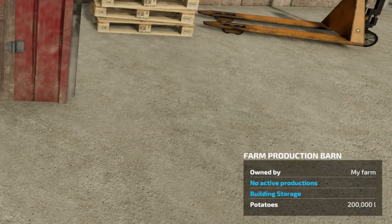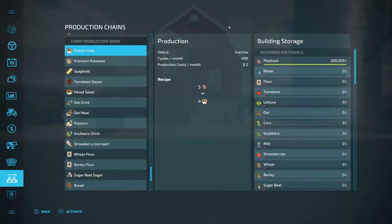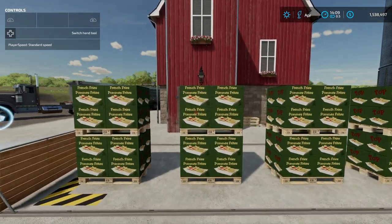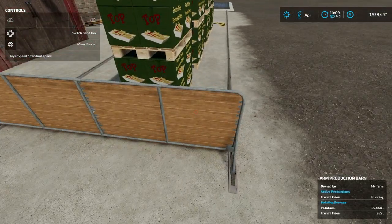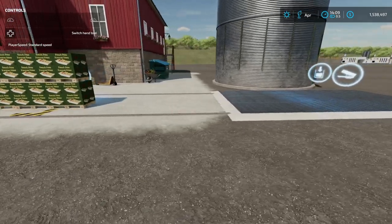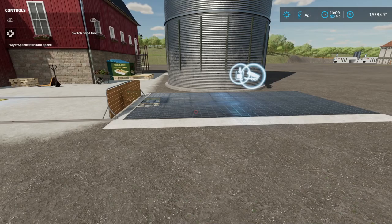So we've got 200,000 liters of potatoes right here, and if you look over here my silo is completely empty. In the production chains, I'm going to turn on my french fries. It's going to take a couple days to fill up, so I'll be right back. And here we go — we have eight pallets of french fries. I'm going to come over to this side; it says circle to move the pusher. Watch what happens when they get over to the silo — they are going to feed in here, no problem.